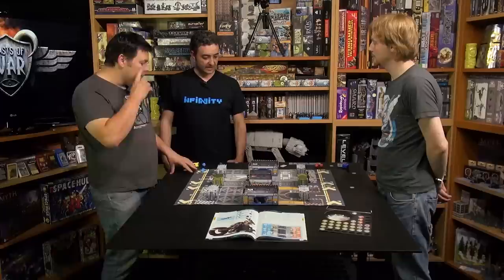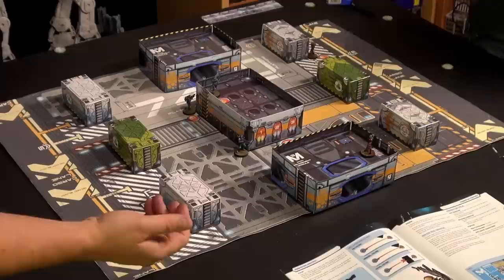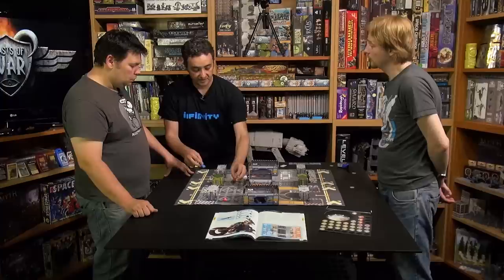That seems to cover all the basic rules. Are there any we didn't cover? We haven't seen the dodge yet. Dodge is interesting because it allows you to move five centimeters. Let's set up a quick example. When you reach that position, instead of shooting back — the most obvious option — you declare a dodge. You roll a dice for your physical value, which is 10, and I'm shooting with 11. It's a face-to-face roll: if your dodge roll is higher than my shots, you dodge all of them.